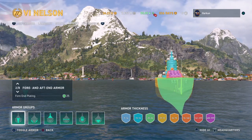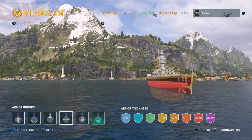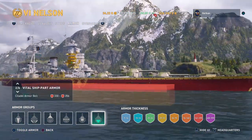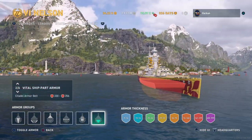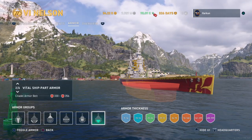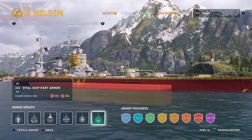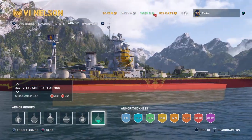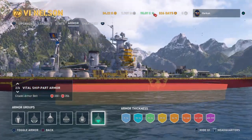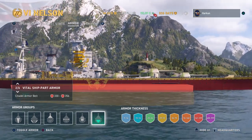If we remove that armor and just look at the last section showing the citadel, we can see that the Nelson's citadel is pretty highly exposed — it sits out of the water. Imagine a shell going right through the bow: it's going to hit the flat surface of the citadel armor and penetrate it. That is how citadels are scored through the Nelson's bow. The citadel starts at the Nelson's frontmost turret and extends all the way to just about the last secondary turret. If you get it broadside and aim at the center mass, it's pretty easy to score a citadel.